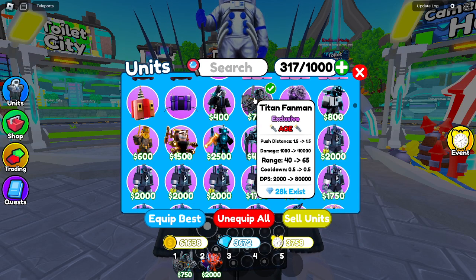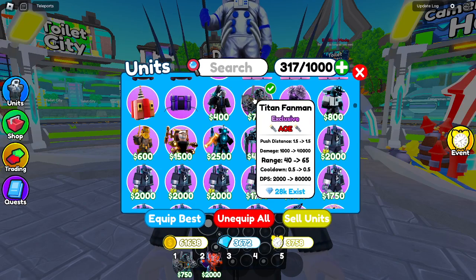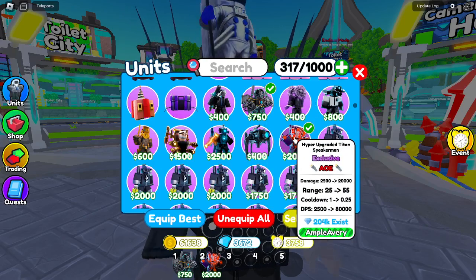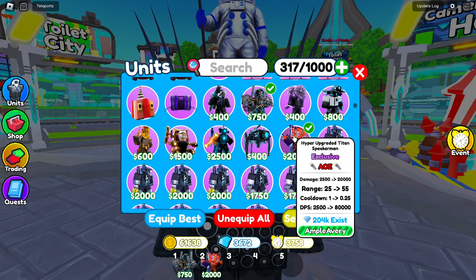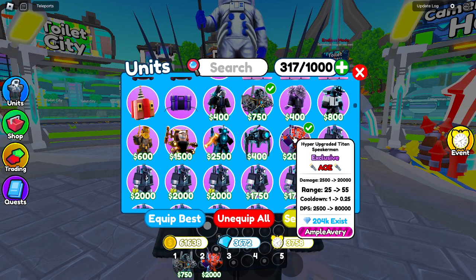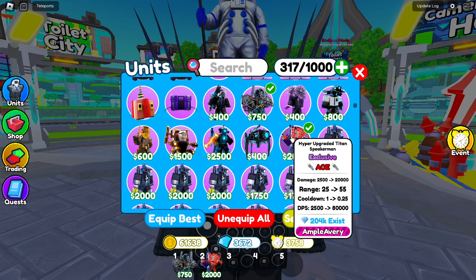The big one is the push distance — he has a 1.5 push distance, so he's a very good unit. Now let's go to the Hyper Upgraded Titan Speaker Man. At max, he does 20,000 damage, has 55 range, a 0.25 second cooldown, and also does 80,000 DPS.